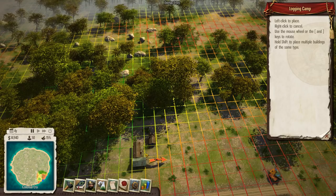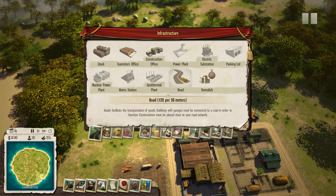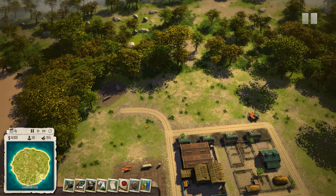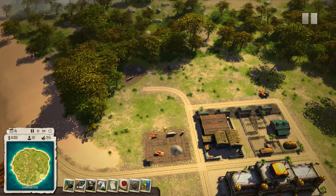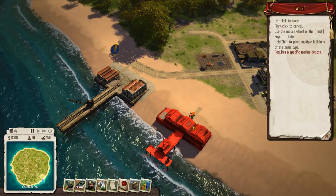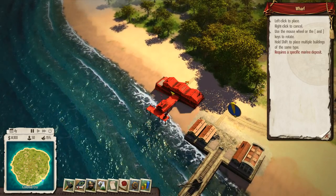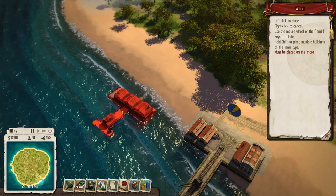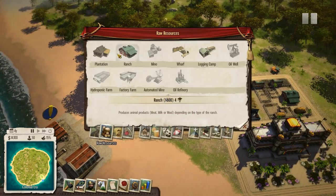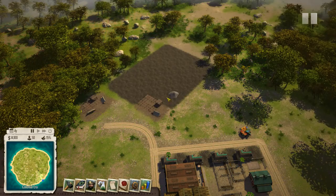You use the mouse wheel to rotate, which can get a little confusing — probably my only complaint about the interface, because you can't zoom in or out while placing buildings, which is kind of annoying. So I got my logging camp down. I'll probably do a wharf too, but it might not have any suitable areas here — you have to have an area with fish. I already have one ranch; we'll start doing plantations so we can export some stuff. Get some bananas up.